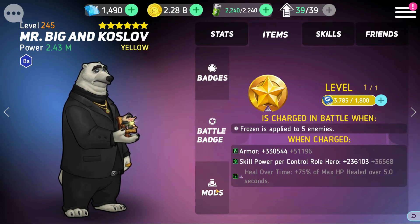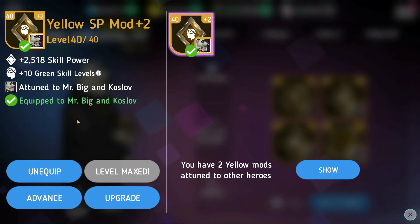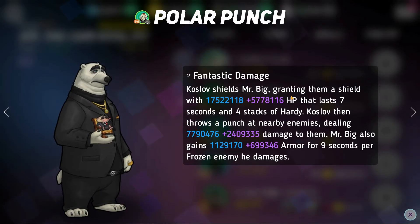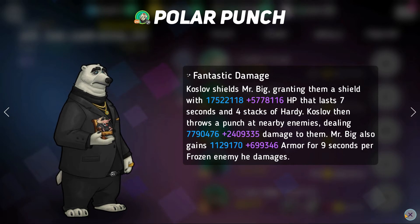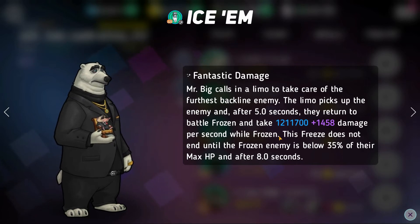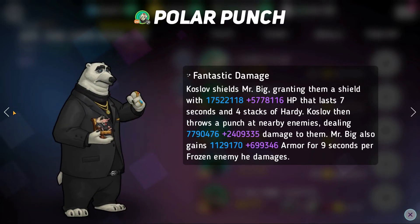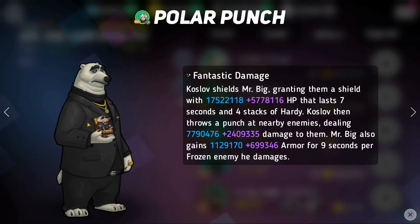Let's move on to mods. For skill mods, I recommend two green skill mods. The green skill mod gives him more shield, more damage with the punch, and more armor — overall just does more for you. You could also do the blue skill mod, which makes enemies take more damage over time when they come back from the limo. Both are good options, but I'd personally do two green skill mods.